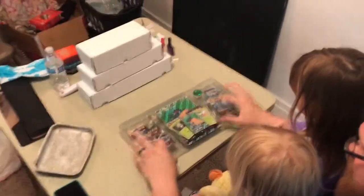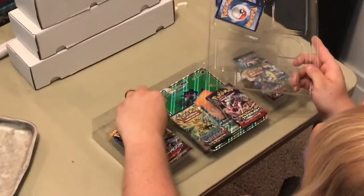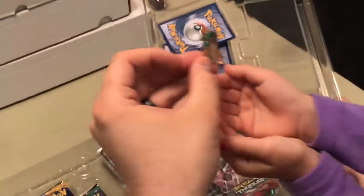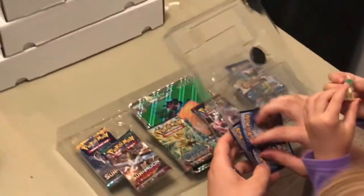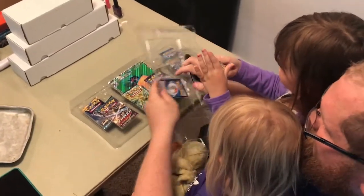So we want to tell everybody what comes in the box. So we first get this cool Decidueye pin. Isn't that cool, guys? I think it's kind of cool — I wanted a Pikachu pin. Oh, a coin. Daddy's got one he'll give you. Just don't worry about it.